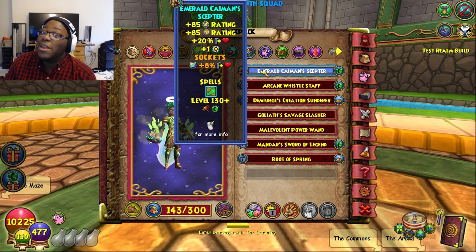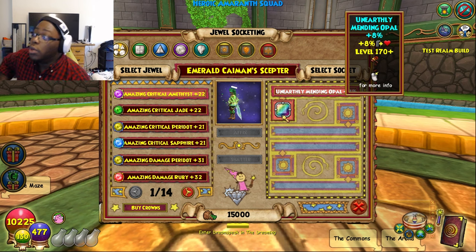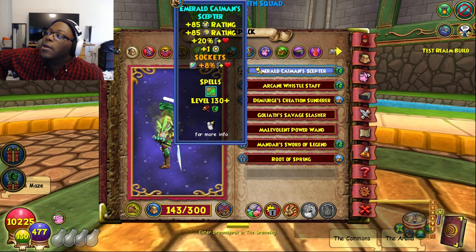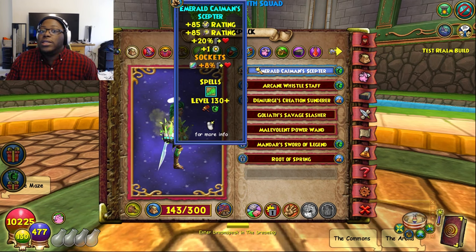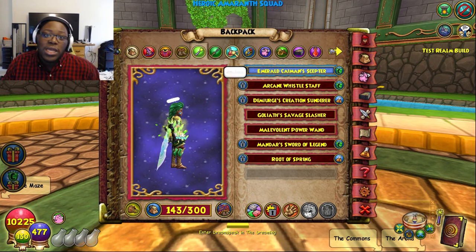This is called the Unearthly Mending Opal. I will be farming for this when Wallaroo drops. Because any square socket you have, you can put this square jewel in — that goes for amulets, that goes for wands, you can put this on anything that has a square socket, including decks. Already off the bat, the wand itself is 28% outgoing, which far exceeds the Sword of Kings. And we're also getting some critical and critical block. It's kind of like a balanced wand. 10 out of 10.